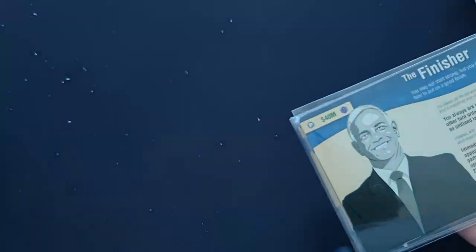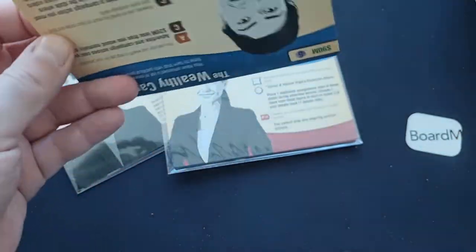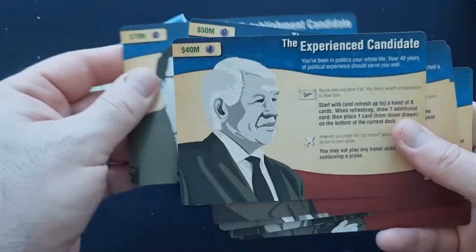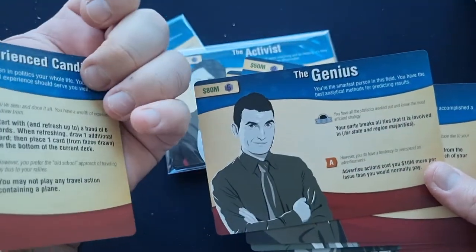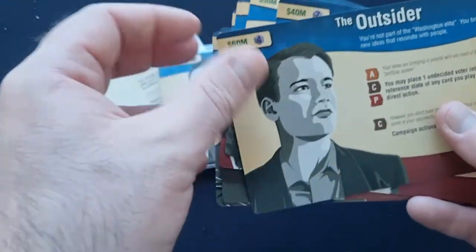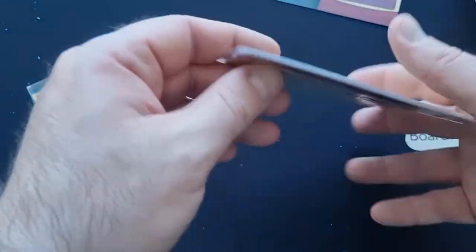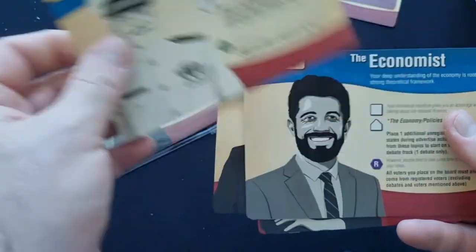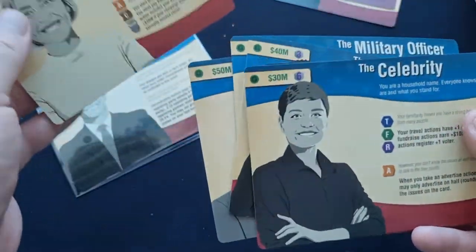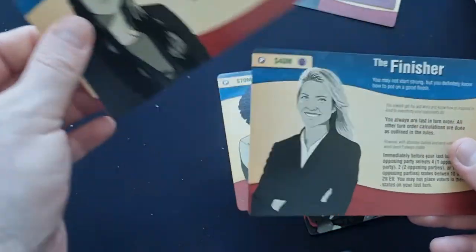We've got all these different candidates — you can see all their different special powers: Clean, Establishment, Experience, The Genius, The Incumbent, The Newcomer, Orator, Outsider, Party Favorite, Populist, Strategist, Wealthy Candidate — tons and tons. From the Green Party expansion: Regional Power, Military Officer, Economist, Dirty Candidate, Celebrity, and Activist. A few more: the Moderate, Average, Finisher. Loads of different candidates with lots of variety.